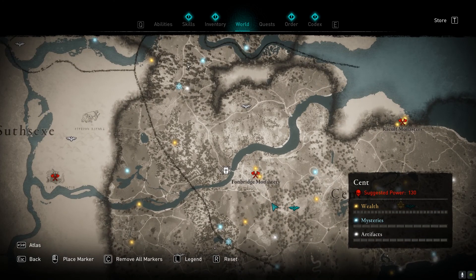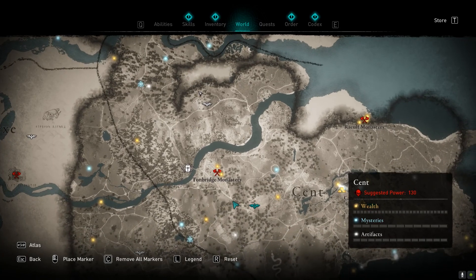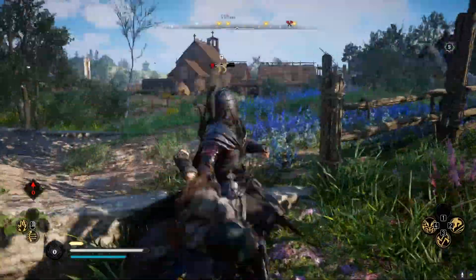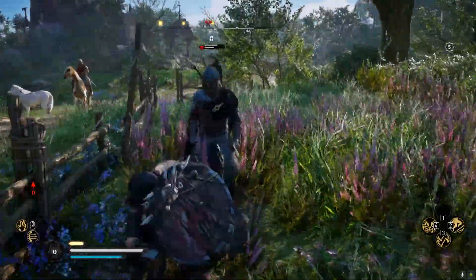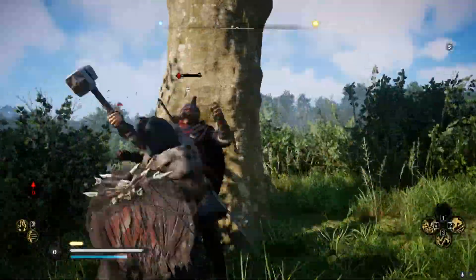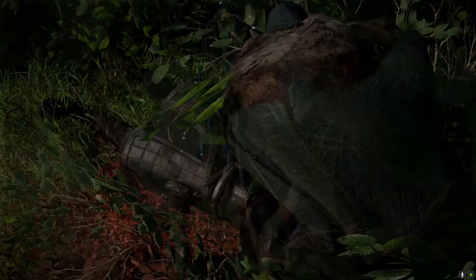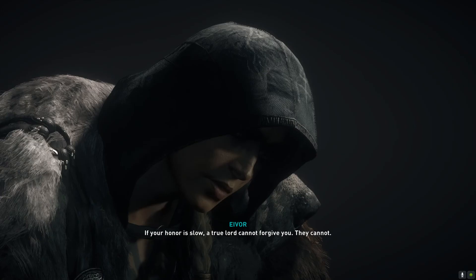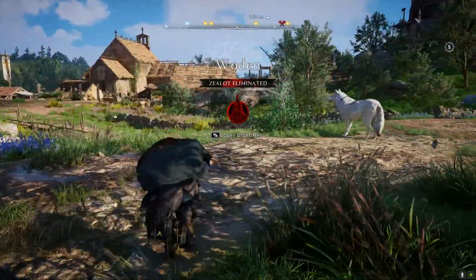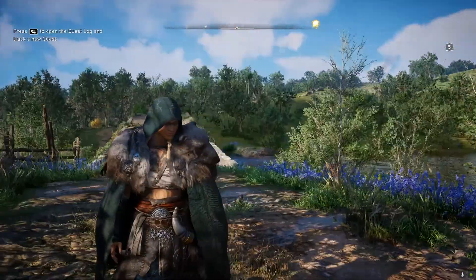The next zealot, Bowden, is found in Kent. As before, synchronize at high viewpoints or follow the main roads until you spot him. This is an easier fight compared to Hike. I'd still recommend using your bow to target weak points, though you can also melee him down. After killing him you'll receive the next tablet.